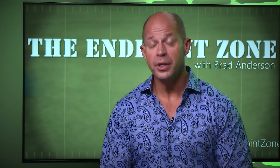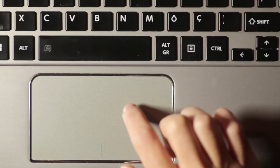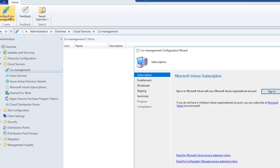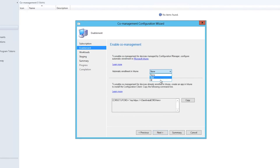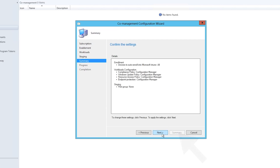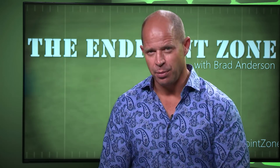With the 18.02 release of Config Manager it literally is just four clicks. I'm not kidding when I say just four clicks — click one, click two, click three, and click four. And now you have new capabilities that enhance your Config Manager deployment.